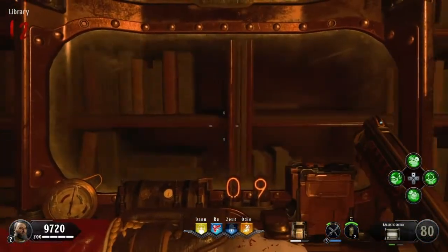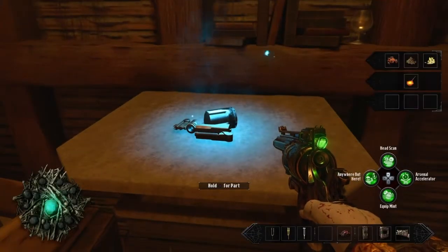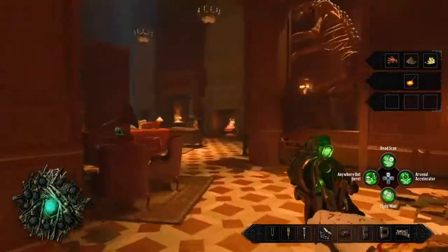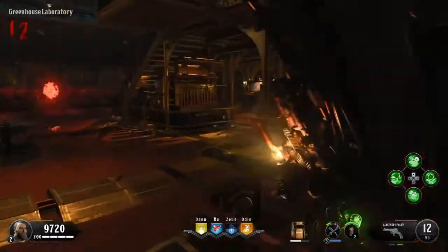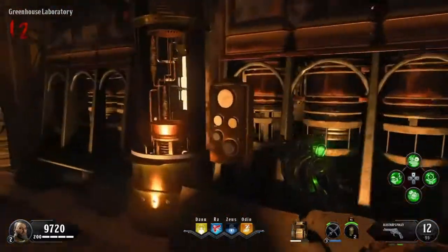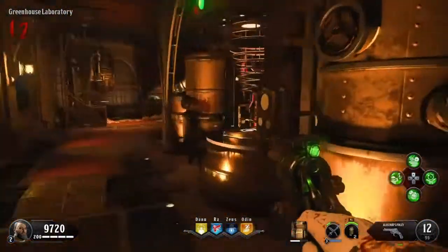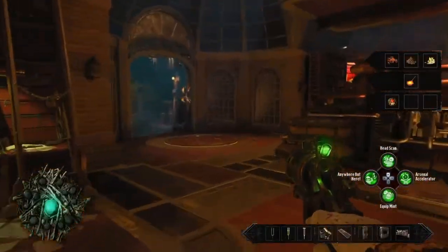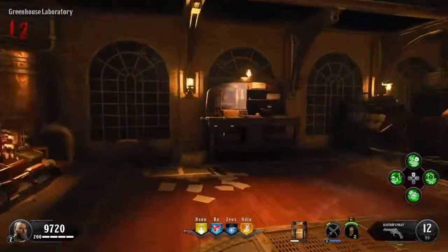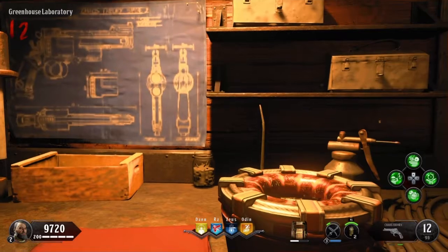Go into the library behind the silver bullets bench and melee this wall bookshelf — that will give you your second part. Once you have both, head over to the greenhouse laboratory and input the werewolf chaos material into this machine to turn it into Prima material. Once it's done, it'll pop it out as Prima material, then just head over to this workbench right here. Interact with that to build the Chaos Theory.